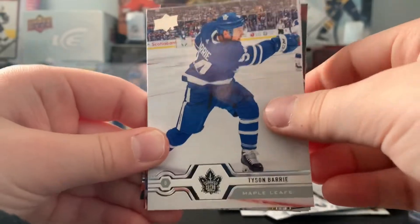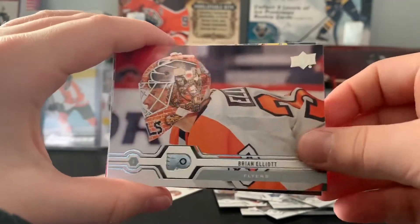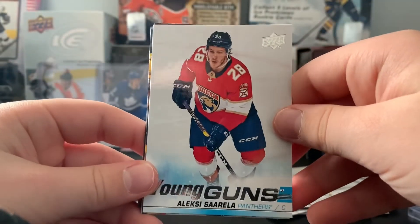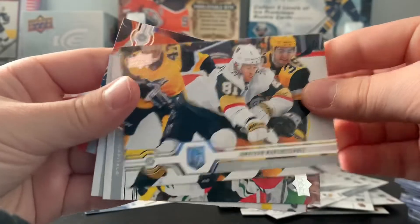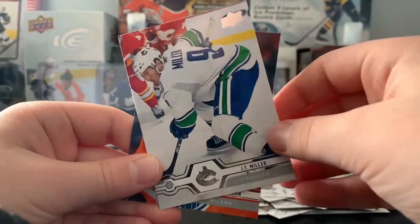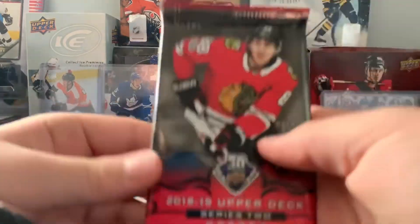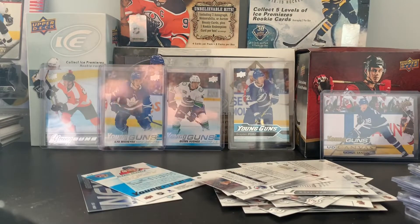Next pack: Tyson Barrie, Jake Guentzel, Brian Elliott. We have a Young Guns of Alexei Sariella — don't know who it is but it's a Young Guns. Jonathan Marchessault, Radko Gudas, TJ Miller, and Adam Larsson. Now we're going to 1819 Series 2 — looking for Svechnikov, Carter Hart.